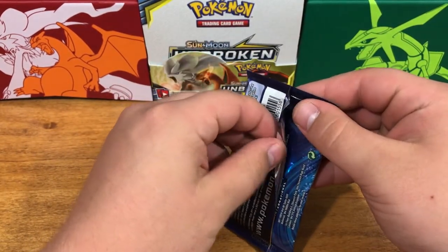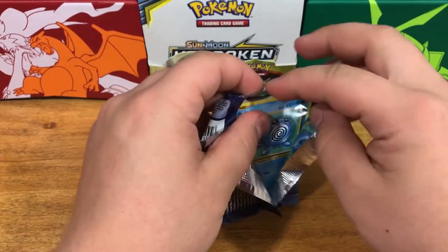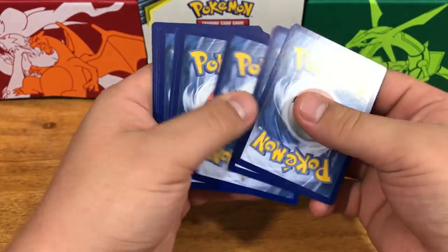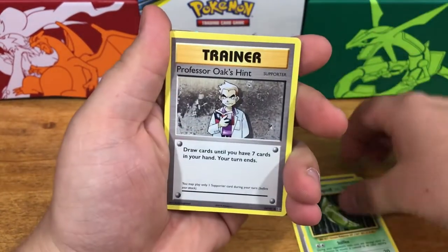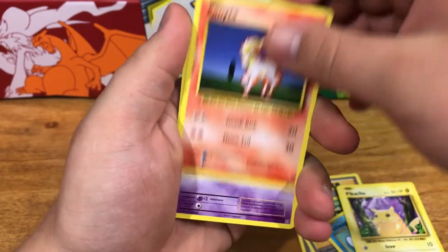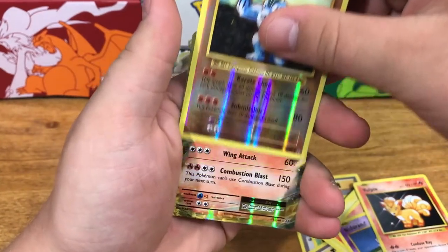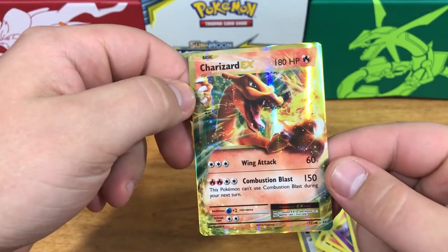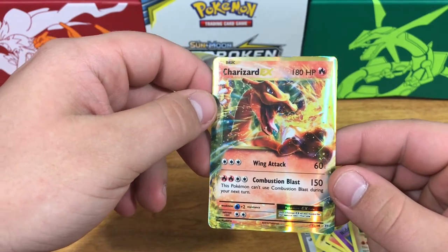It'd be crazy if there was a GX in here. I always love Evolutions because it's the remakes of the old cards. Pretty sure this is a three-card trick — I'm not sure. We got a Potion, Metapod, Professor Oak's Hint, Poliwag, Pikachu, Ponyta, Nidoran, Vulpix, Machoke, a reverse holo, and a Charizard EX!